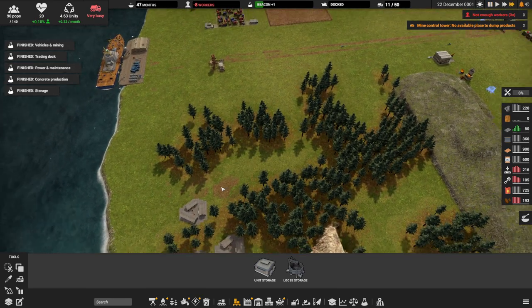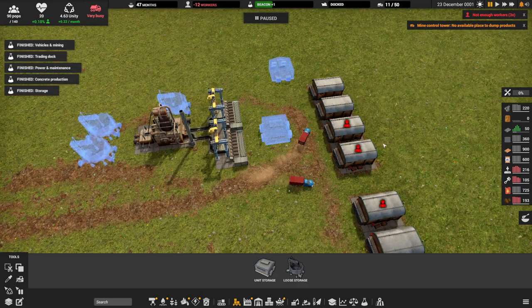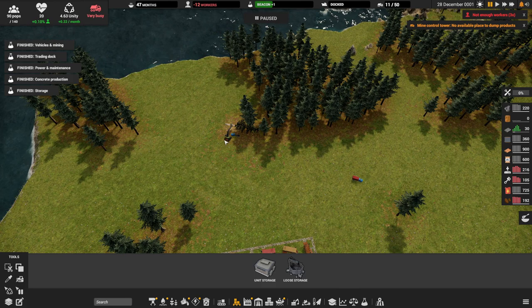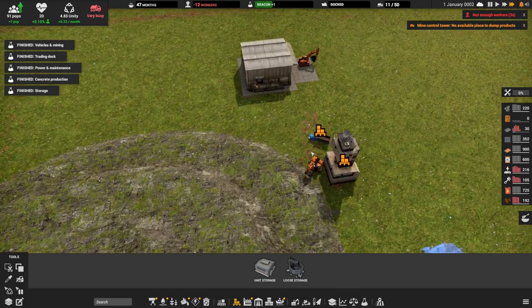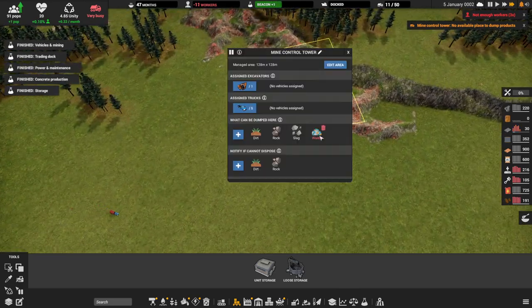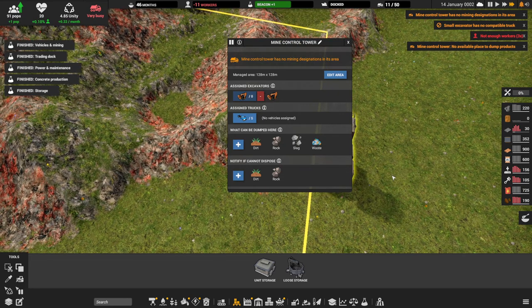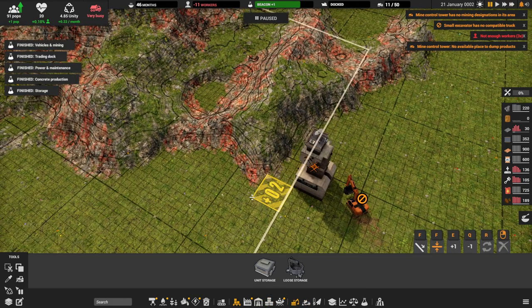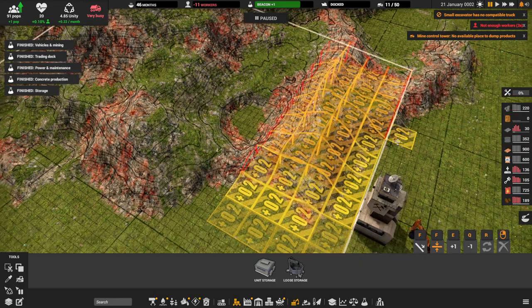Our trucks are already very busy and we already have two trucks there, so I don't want to assign another. We can assign here but I'm not going to assign anybody else. The loose storage doesn't take any workers. Same idea with the mine here. Now the excavator has my designation and there you go — it's already set up.